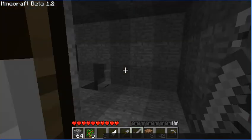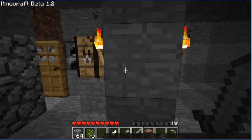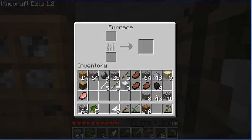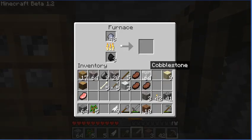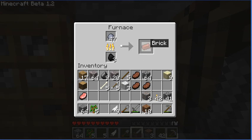Let's see what else we can do. I guess I can show you what this clay is useful for — put that coal in the furnace, put the clay in and let it cook. And once it's done you get clay bricks, which you can use as a building material.